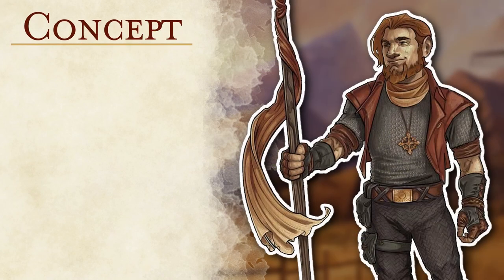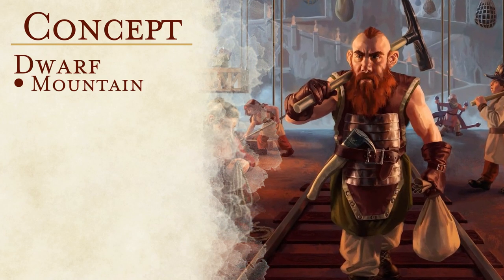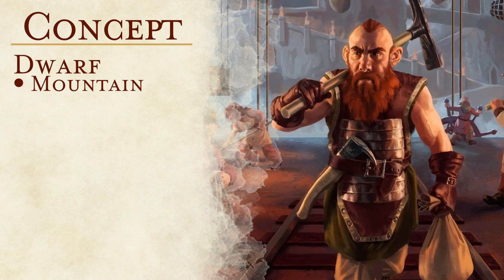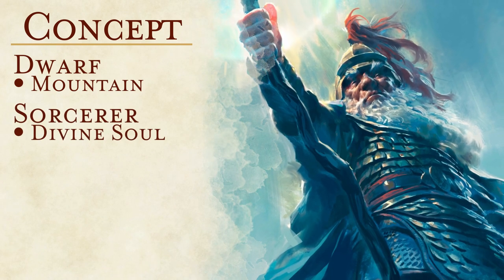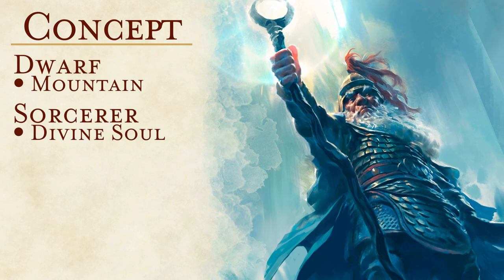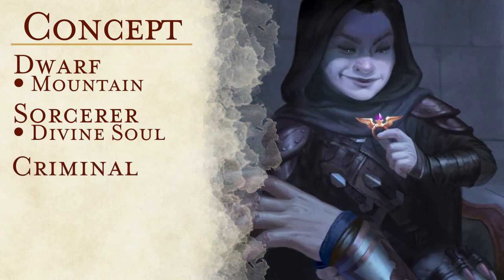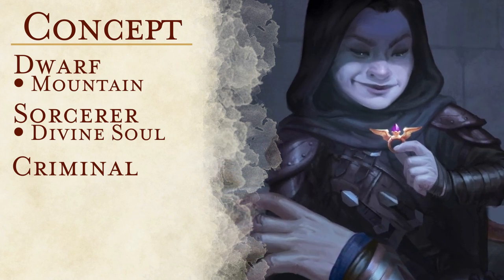Based on what we've seen so far, Dariax is a Mountain Dwarf using the origin variant rules from Tasha's Cauldron of Everything. Mountain Dwarf is a strong pick for any player option with these rules, as they add +2 to two ability scores and give armor proficiencies that bump up defenses. For Dariax's class and subclass, he is a Divine Soul Sorcerer, though so far it hasn't been revealed what deity he is tied to.